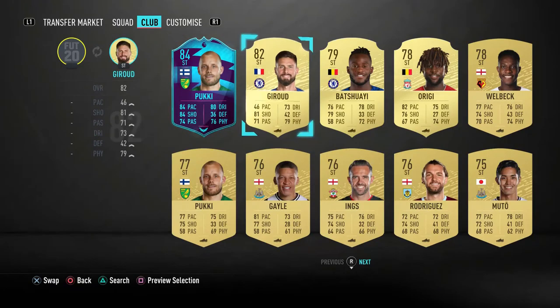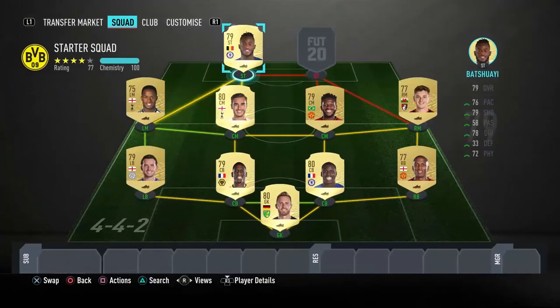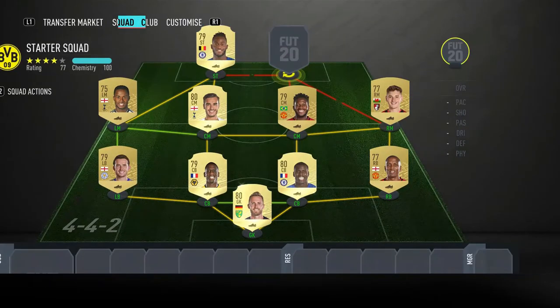Moving into the strikers — the first one is Batshuayi. Five-star weak foot, four-star skills, six foot one: 76 pace, 79 shooting, 78 dribbling, 72 physical. His main in-game stats are 83 positioning and 82 volleys — shooting is quite well-rounded. Last year I used him at the start of the game and he was a really good player, and I think this FIFA will be the same.